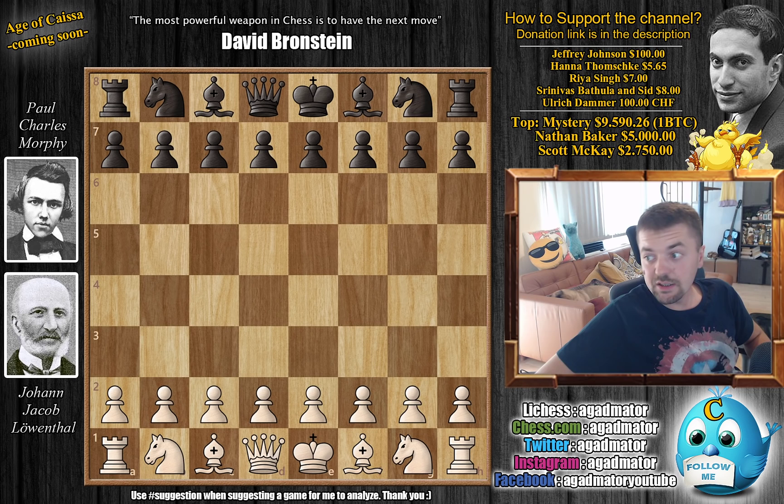Hello everyone and welcome back to The Good Stuff. We are continuing the Paul Morphy saga and the 1858 London match between Paul Charles Morphy and Johan Jakob Leventhal. As mentioned in previous videos, Leventhal lost a match to the 12-year-old Morphy back in 1850 and now wants to settle the score. But so far not doing all that great — in the first four games, one was drawn and the other three were won by Morphy.